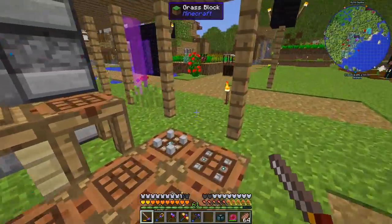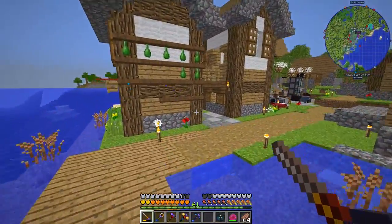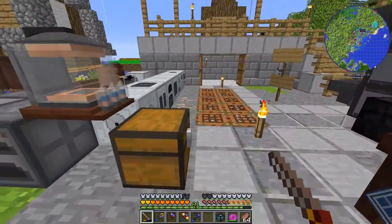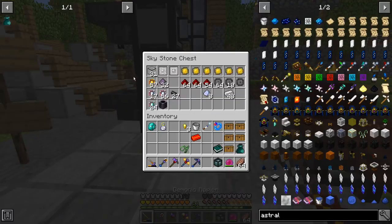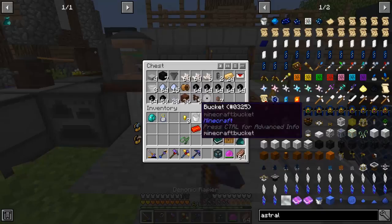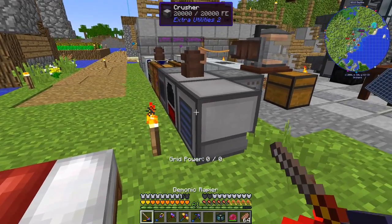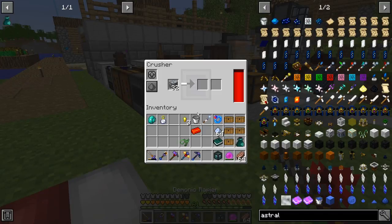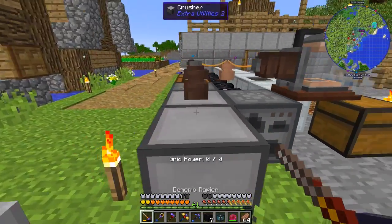Over here you'll see there's stuff a little bit everywhere, and over there there's stuff everywhere too. There's also stuff in my inventory — all prepared. Over here there's a bunch of things, over there there's a bunch of things. This thing doesn't have any power anymore, so let's put that in there.